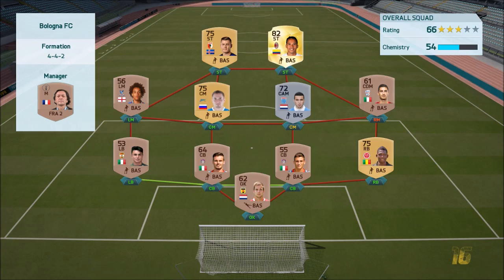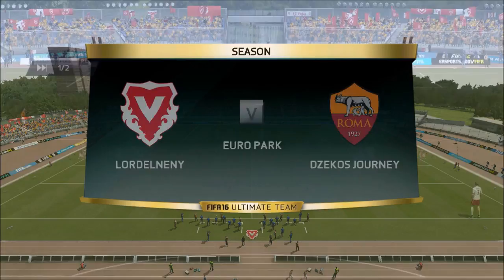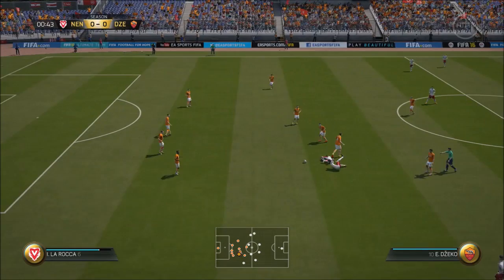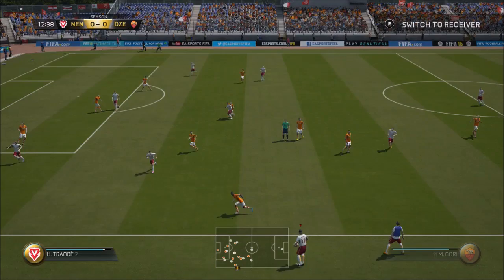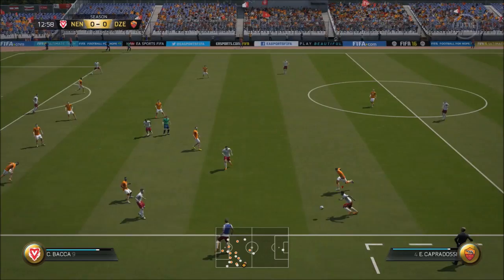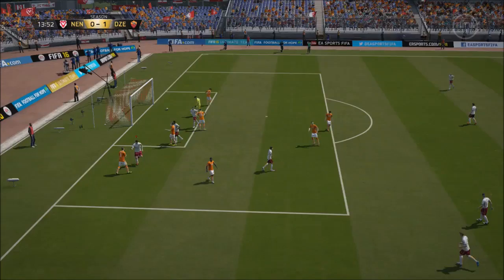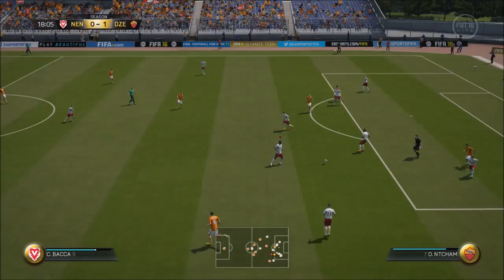Here we are, ladies and gentlemen, with our first game of this new series — a standard team that you would expect in Division 10. Alright, first game of the series is kicking off. It's a horrible challenge — what the hell is going on there? Things haven't exactly kicked off to a massive performance right now. Let's just get it going. Let's find Jekko in the middle. Jekko with the shot fake, Jekko with the placement — Jekko with the goal! That's our first upgrade of the series.